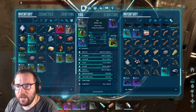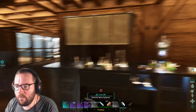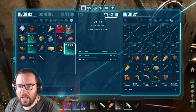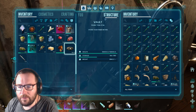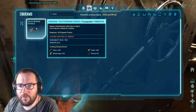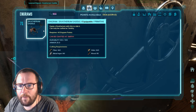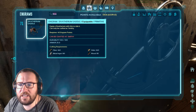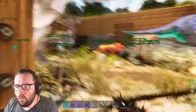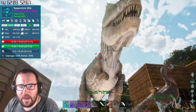Let me put on my regular outfit. Another thing on the agenda - I'd like to try and tame the Civithereum, I think it's called. Basically, this guy is like a walking spyglass. It's got a spyglass mod and it basically tells you how many points a creature has into a certain stat.